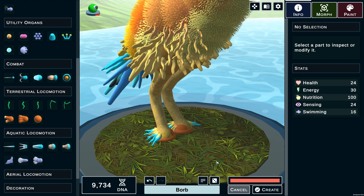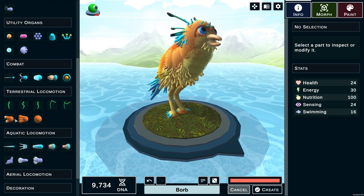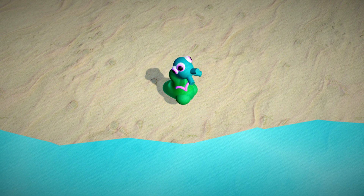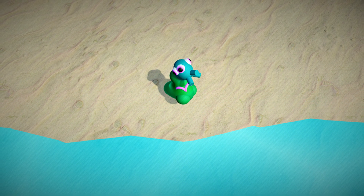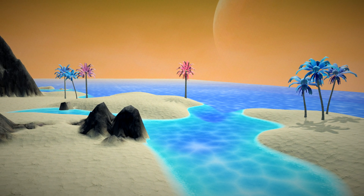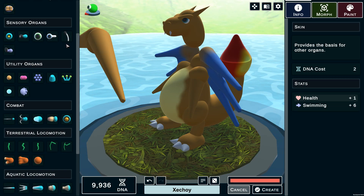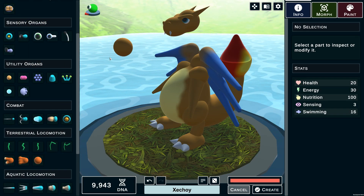We also have the Suction Cup, a round cup that sticks to the ground. That's currently all in terms of new creature editor parts. However, all the new additions from the aquatic stage — the Krusty Jaw, Krusty Eye, Krusty Shell, Cintelon, etc. — are also available in the creature editor. There's also an aerial locomotion tab, though nothing is in development yet — it's a good placeholder for the future. In patch 2.2, a community vote selected the beach biome as the next biome, and we have a couple of awesome screenshots to show.